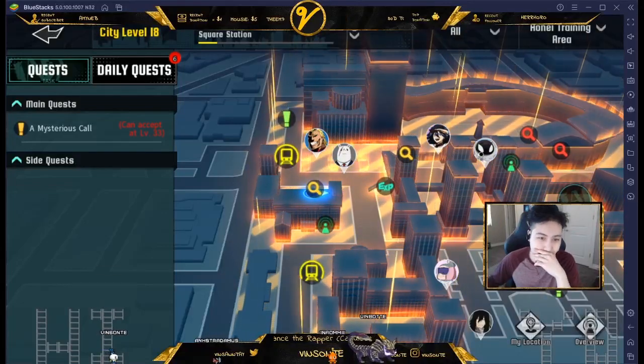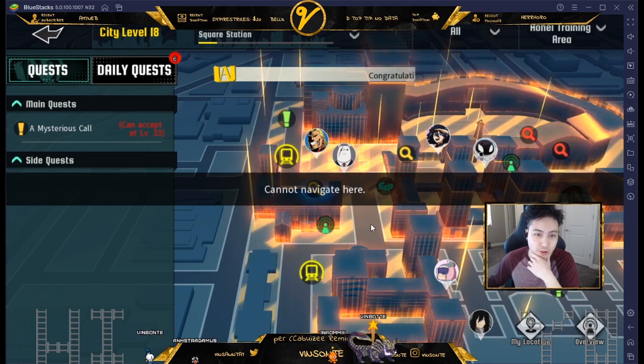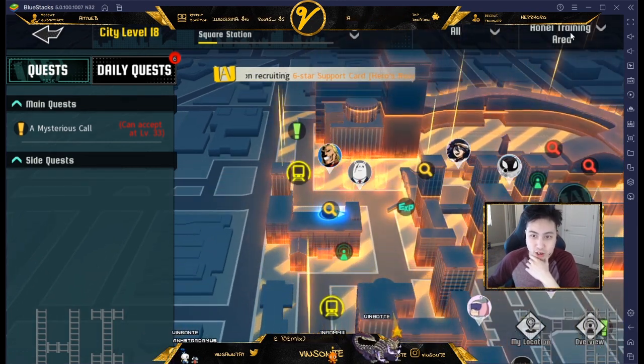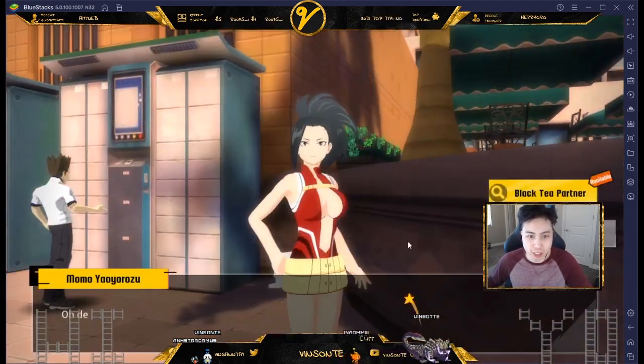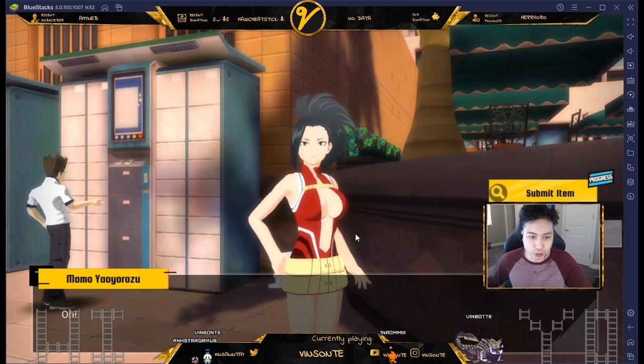Hey, Visante here. This quest is going to be the black tea partner quest — the Mr. One where Momo is — and it's right in front of All Might in the Home Training Area. Momo's right here, I'm gonna talk to her. She's gonna need some groceries or something.